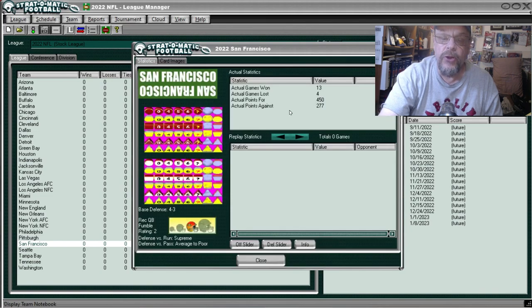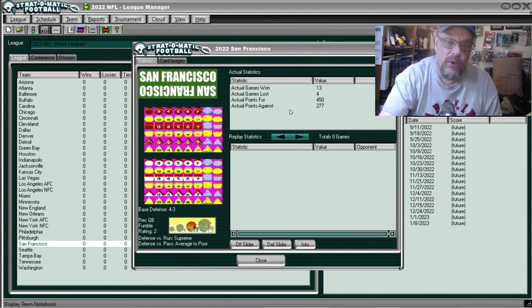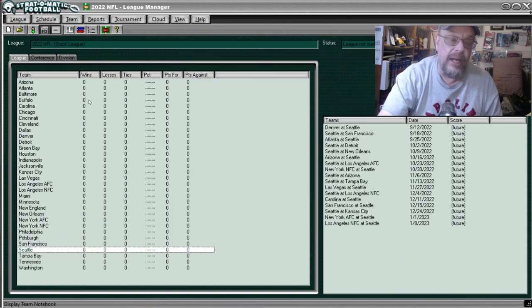The 49ers were 13 and 4, scored 450 points, allowed 277, and they were rated Supreme against the run. You don't see Supreme a lot — Strat doesn't hand that out like candy. They were average to poor against the pass. Bringing us to the Seattle Seahawks.